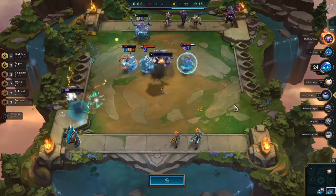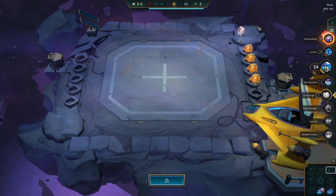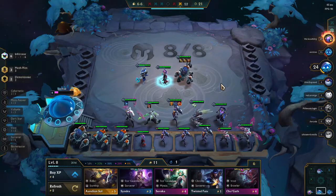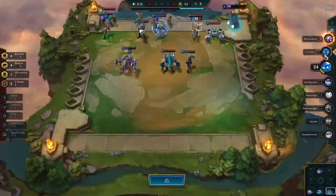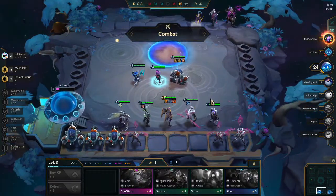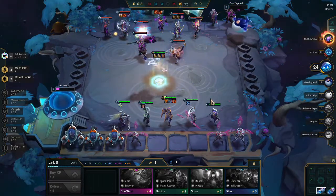Luckily I'm almost certain we're going to get top four — and there we go, we are going to be top four in this game. I'm feeling pretty good because I know Mech Pilots are not necessarily the strongest build right now. Here we do actually hit the tier 3 Kai'Sa, which is a pretty nice power boost because of the Locket buff — a little bit of extra shield, which just makes our Infiltrators last that much longer.